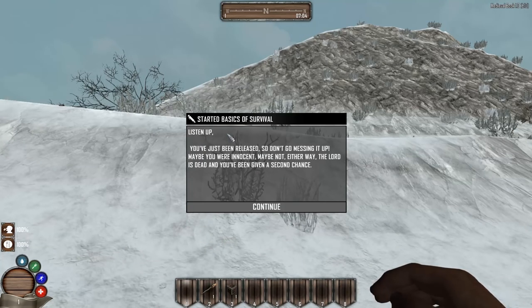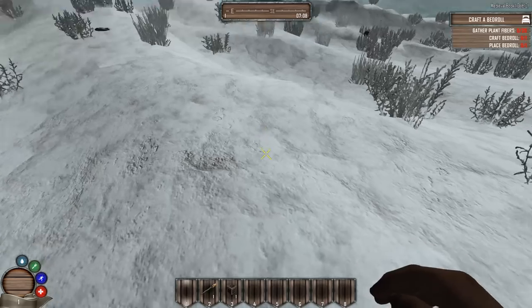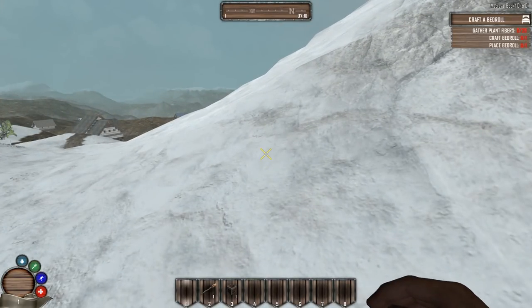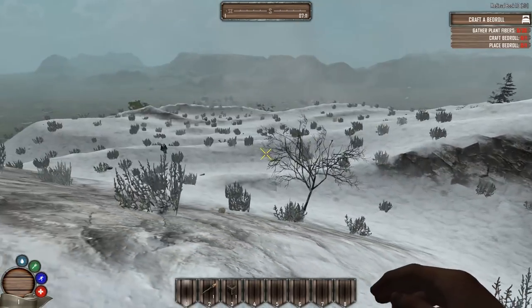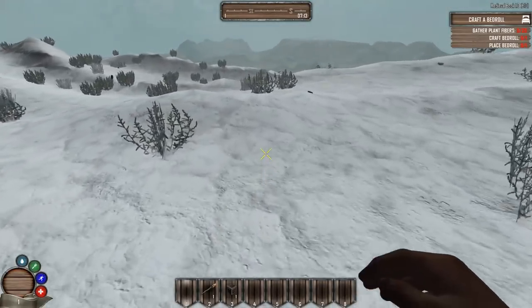Okay here we are. Started the basics of survival. The in-game intro says: 'Listen up, you've just been released so don't go messing up. Maybe you were innocent, maybe not. Either way the lord is dead and you've been given a second chance. Go find yourself a weapon and make yourself useful. There's a war going on — find some pants.' Let's look around for a town. I do see some — oh there's the town! Whoa, what the hell is that? I've got a dragon on me already. Oh my god, it's a little baby dragon but I've still got to run!